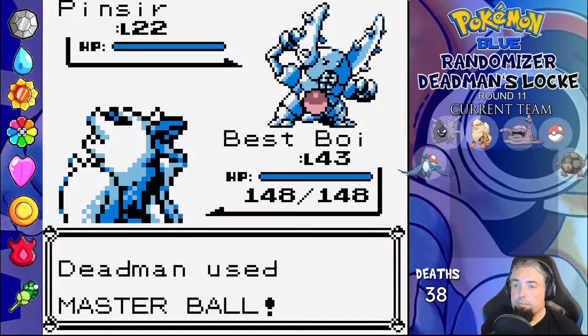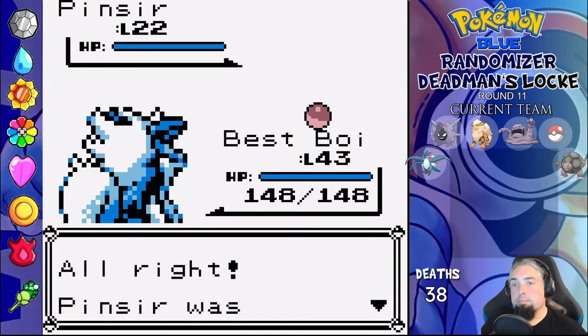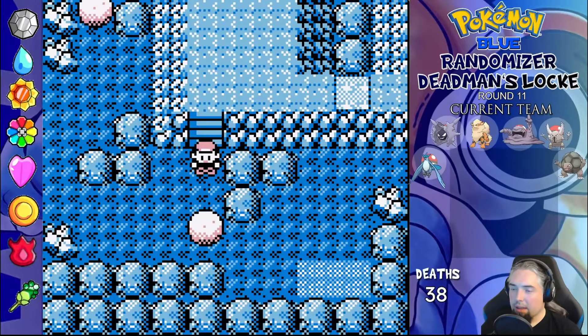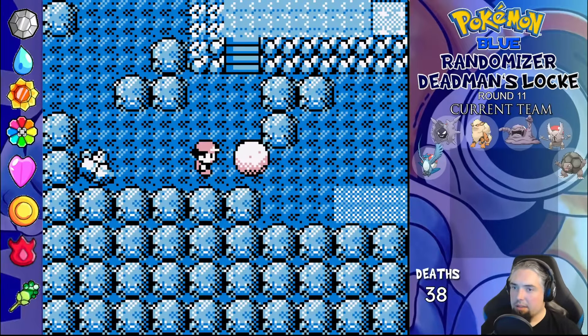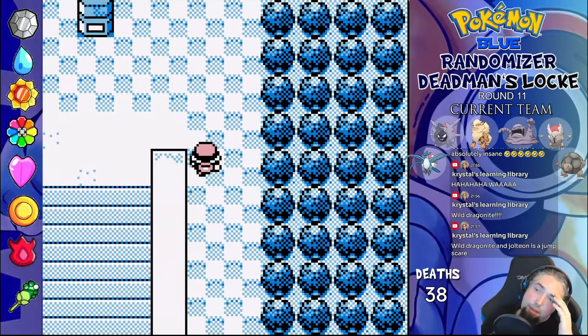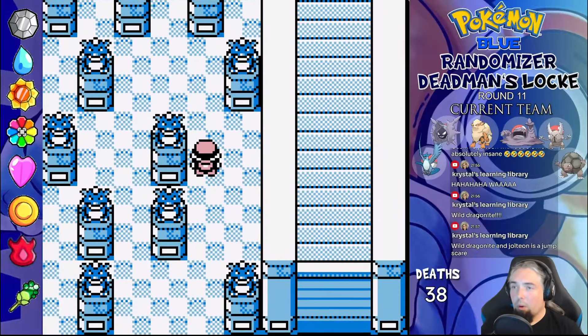Our encounter in Victory Road is a Pinsir, which we Master Ball for lack of any more realistic encounters after this anyway, and we name it Pliers. A bunch of Strength puzzles later, we are ready for the league. And yeah, I skipped every legendary bird encounter in this run, cause I already have a legendary bird on my team.